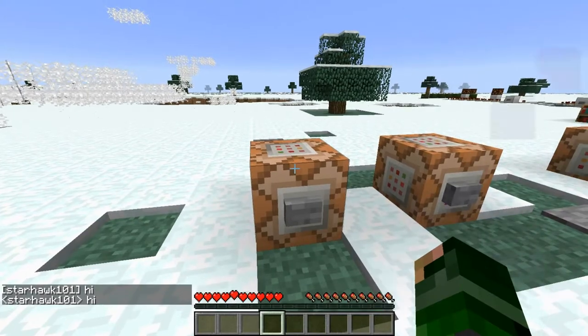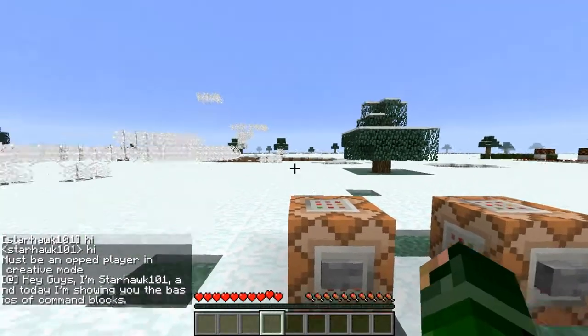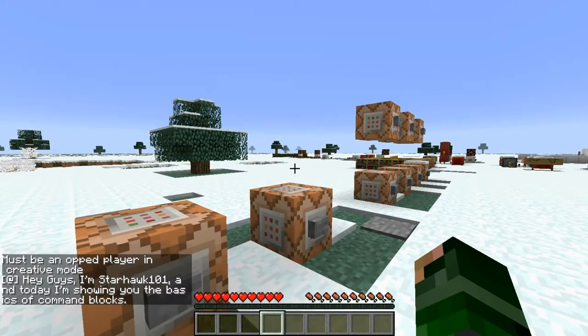If I go slash-say it says it differently. I'm kind of a noob — I've never enjoyed making these tutorials and I'm not very well prepared, except for this one which is very prepared. So I said 'say' and you don't need a slash in command blocks, and you have practically unlimited space. I click that and it says 'Hey guys, I'm starhawk11 and today I'm showing you the basics of command blocks.'